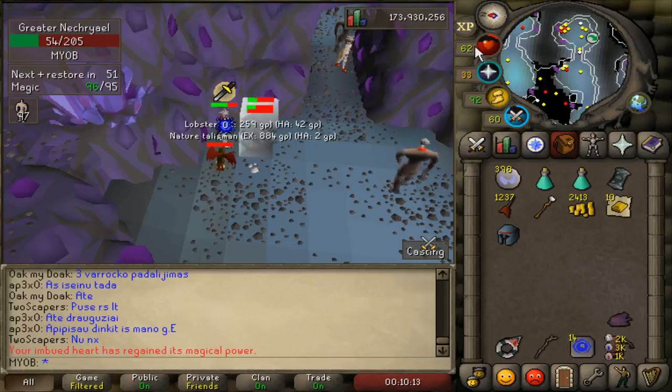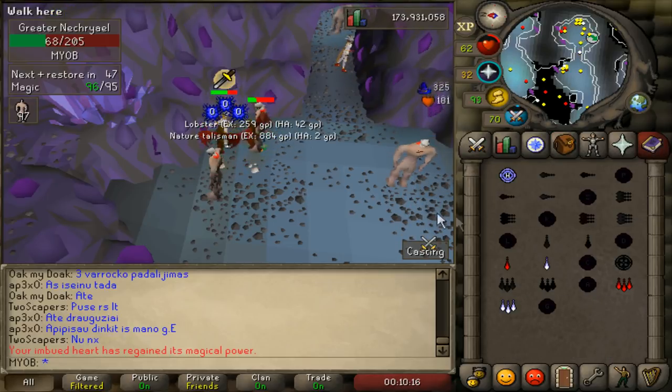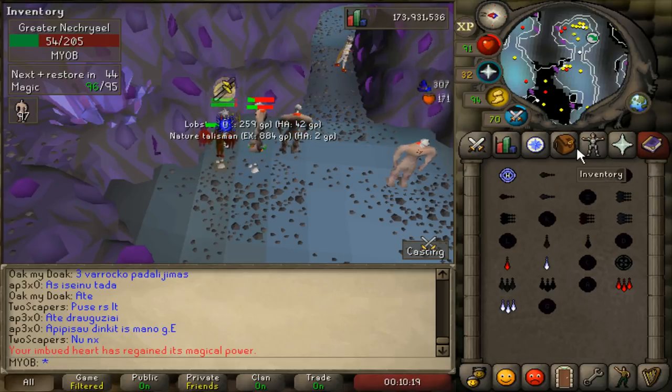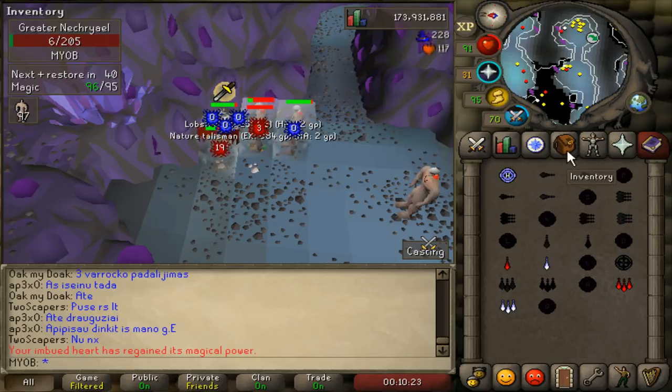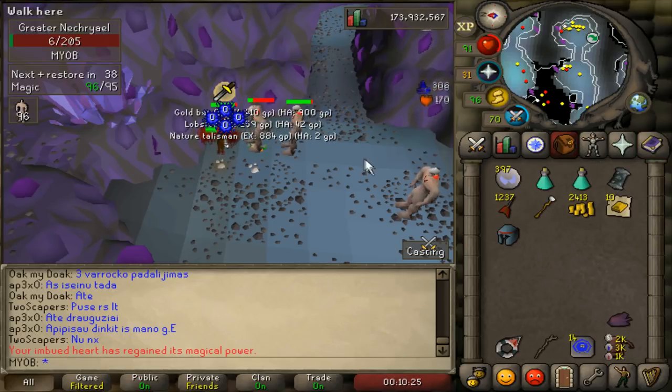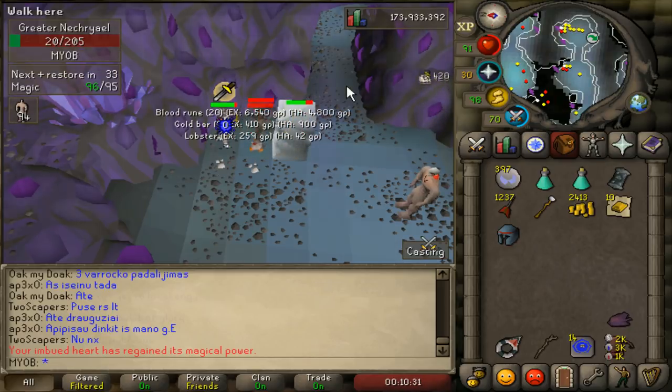You'll notice your health going down. You can manually cast Blood Barrage and that should recharge your health all the way back to maximum — that's the reason why we brought the Soul Runes. That's pretty much it for the magic part of this guide. Now I'm going to show you how to kill them with melee.